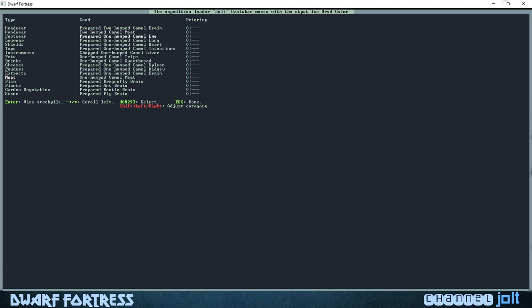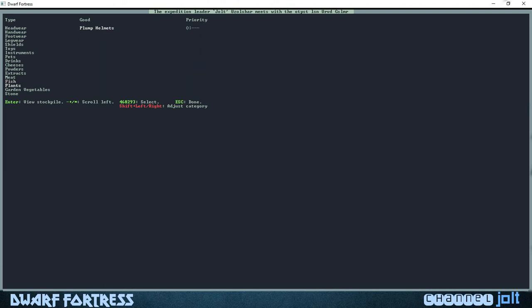Let's get some actual meat besides brain — why not, let's go insect brains: dragonfly brain and beetle brain. For fish, rainbow trout to keep it a little real. Then plants and garden vegetables — I just put a blanket priority on all of these because a good brewer can turn strawberries into strawberry wine, and your chef is going to use these to cook meals with. I like to have a nice little spread of those.